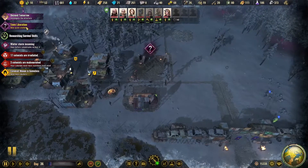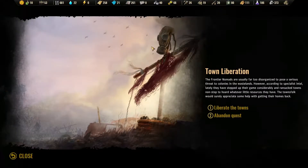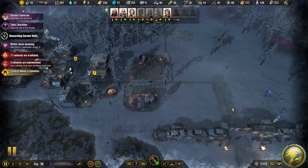Town Liberation. The frontier nomads are usually far too disorganized to pose a serious threat to colonies in the wastelands. However, according to specialist intel, lately they have stepped up their game considerably and ransacked towns non-stop to hoard whatever little resources they have. That is going to be another long-term quest. Yes, we can go ahead and see what we can do about liberating the towns.